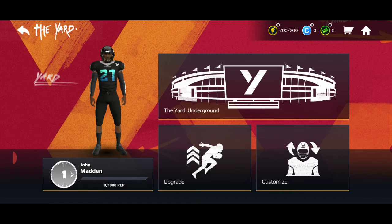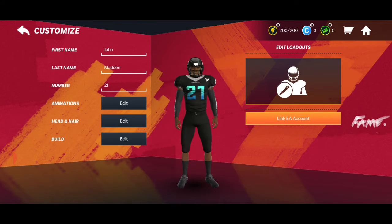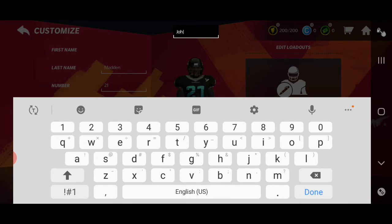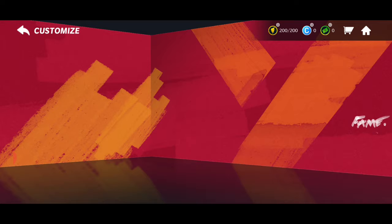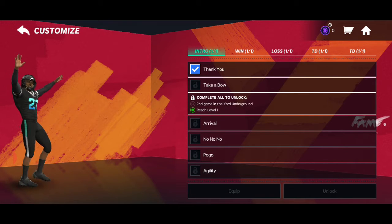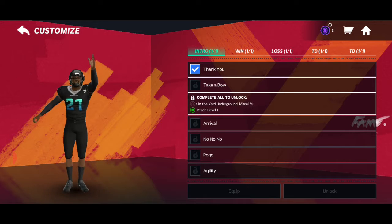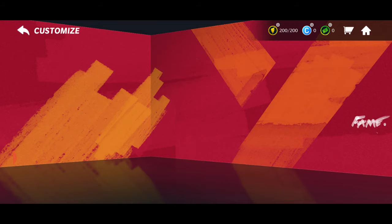I'm guessing this is your character. You can customize him with whatever stuff you got. Right now I don't have any, but you can level it up. And you can literally make your own name. Animations too - oh my gosh, this is looking kind of cool. Definitely going to be able to kind of sell this kind of stuff. So there's a little money grab for EA there.